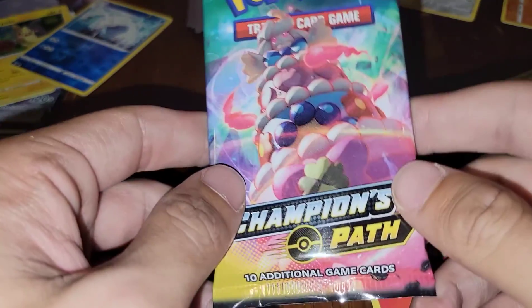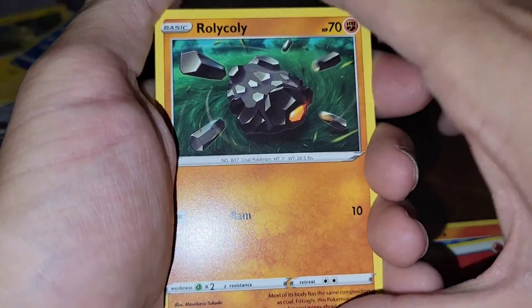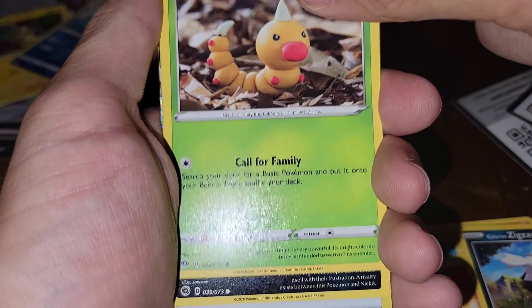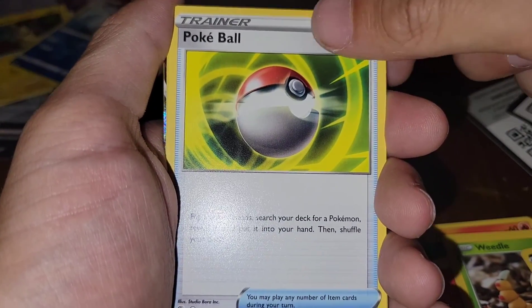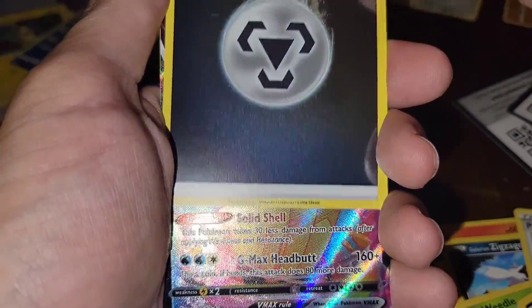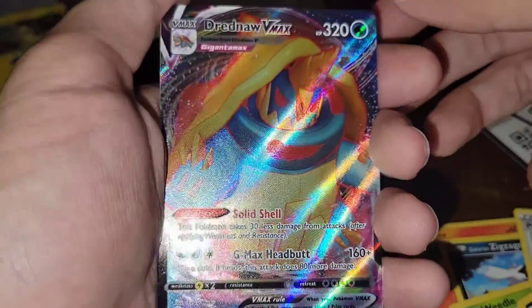So far this double box is kind of hitting. Okay, we got the Rolycoly, Galarian Zigzagoon, Weedle, Purrloin, Pokéball — oh, shiny metal energy! Oh my goodness, I've never seen that before. And the Dreadnaw V Max — we'll take that too, okay! Let's go with our Dreadnaw V, metal energy, Sharpedo, Perrserker, Hattrem.